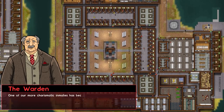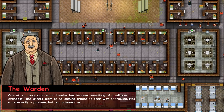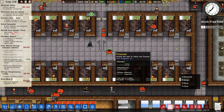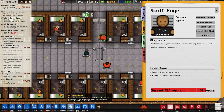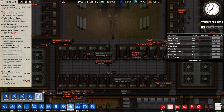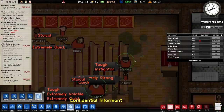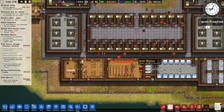The warden wants a call: one of our more charismatic inmates has become something of a religious evangelist and others seem to be coming around to their way of thinking — not necessarily a problem, but our prisons may soon have more spiritual needs. I'm looking to see which prisoner it is but it's not shown on the left-hand side or in incident reports. It looks like other needs have been fulfilled in the church, and we do have a chapel, so hopefully that shouldn't be a massive issue.